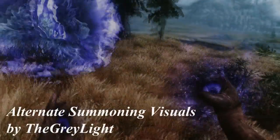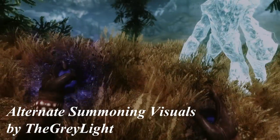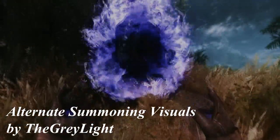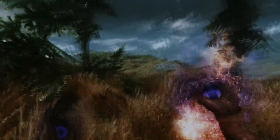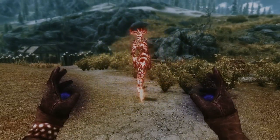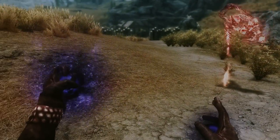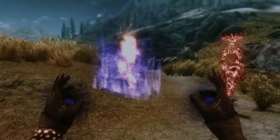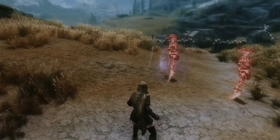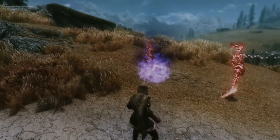Moving on, we have Alternate Summoning Visuals by The Grey Light. We all know how awful the vanilla summoning effect looks. That purple ball effect is one of the few things I never liked about Skyrim magic, but now the author changed it into something a lot better. Whenever you use a summoning spell, instead of a purple ball that came out of nowhere, you will see a small circle coming out of the ground that gets bigger as your summoned creature spawns, making summoning look a lot more subtle and arcane.